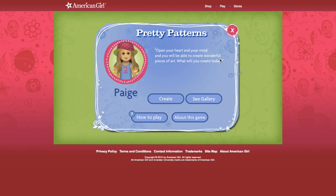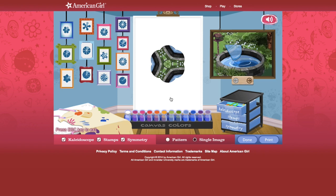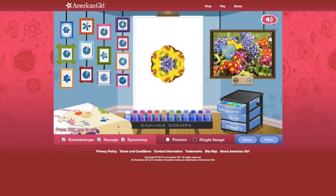Pretty patterns. Open your heart and your mind — you'll be able to create wonderful pieces of art. You can see the gallery, create, or see how to play. You can create things with kaleidoscopes, and you can create floor tiles, fabric patterns, and wallpaper for your dorm. That's cool. Let's create something. Whoa, guys — this is super cool. This is the kaleidoscope. You actually basically choose colors. Let's choose purple. So you get to choose the color of the canvas. And these are pictures that you get to use patterns for. This is so unique.